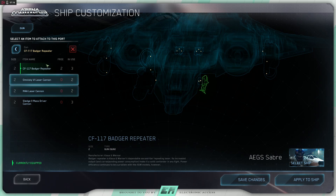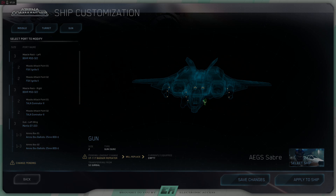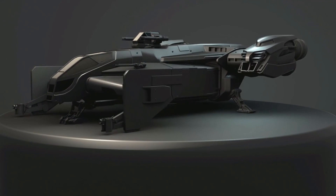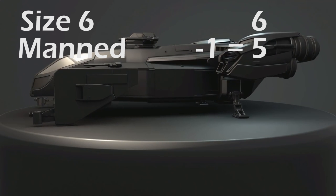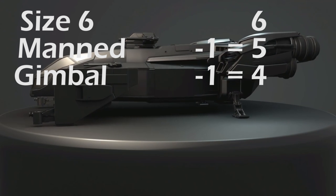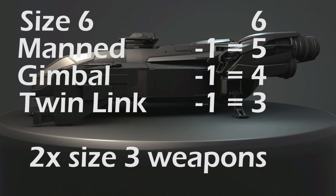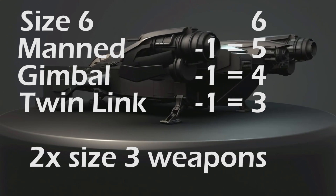Smaller gimbaled weapons will reduce the overall available damage output compared to the larger fixed option. Another example is the dorsal manned turret on the new Cutlass Black. The turret is size 6. Because the turret is manned, we subtract one point to arrive at 5. One more for the gimbals to move the weapons around, for 4. And to fit two weapons — one on each side of the turret — we need a twin link configuration, so we subtract one more for a remaining size of 3. This means that the two weapons able to be mounted on the turret would be size 3.